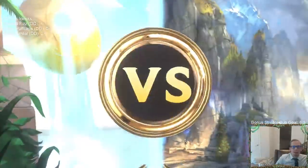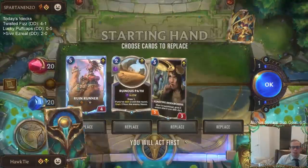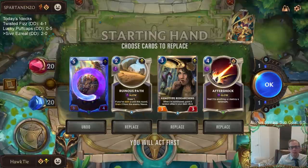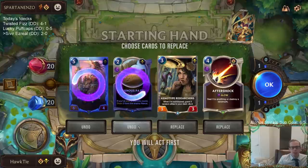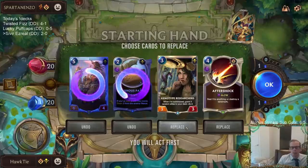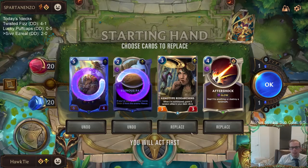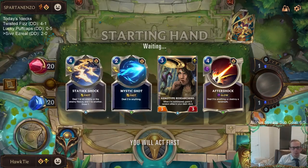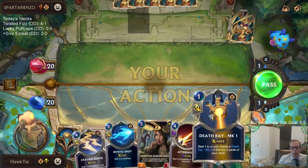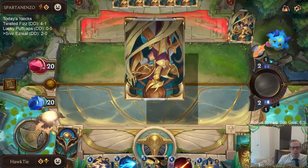Same matchup — Twist of Fate Fizz again. We're mulliganing ruin runner and ruinous path; we want to have interaction early. Aftershock's a little expensive and slow, but I think I'll keep these two. Both death ray and static shock are great draws in this matchup — death ray and static shock are perfect here.